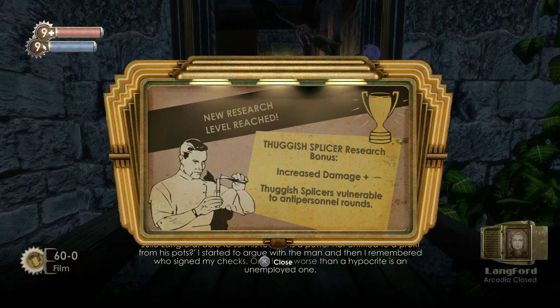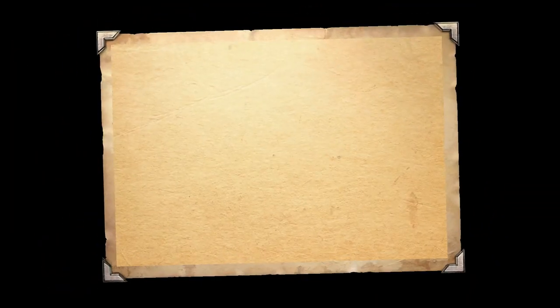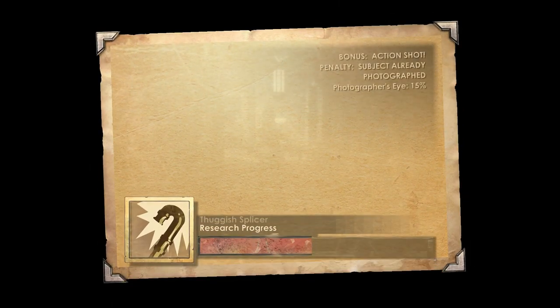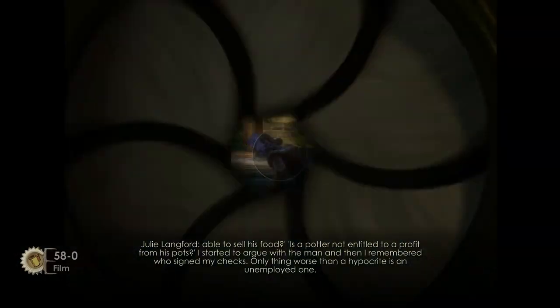So these are the Thuggish Splicers now — you've seen these, they're the melee ones. With the shock tonic on, they're pretty easy to deal with because they hit you and die pretty much. So they are nothing to worry about. Just do the research for this early floor; there's nothing else up here with regards to diaries or collectibles.